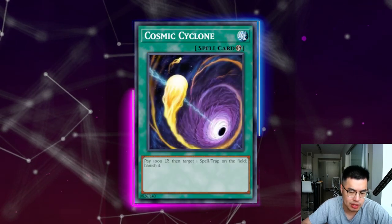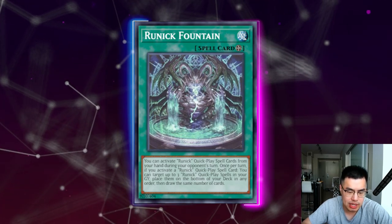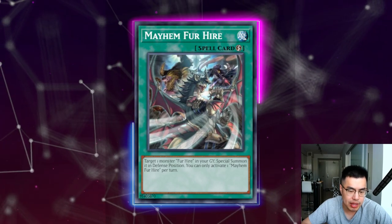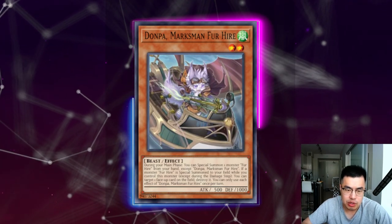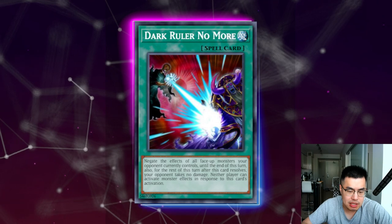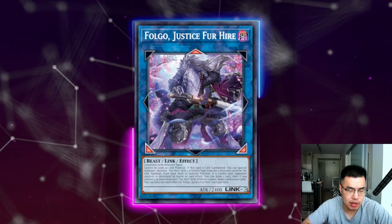Cosmic Cyclone is just such a solid card against this deck. You do have to avoid Carrot being able to negate it, but being able to get rid of the Fountain by any means necessary is very nice. You can also bait out cards they have set in their back row — for example Mayhem for Hire — if they don't have a way to use Rex and have Mayhem set as a backup plan, you could Cosmic Cyclone it, forcing them to chain it, and then they won't get the effect of Donpa because that's a trigger effect requiring them to special summon a Fur Hire. Dark Ruler of course is one of the most solid cards against these Sprite-engine-oriented decks, negating Sprite Carrot, Sprite Red, and in this case also negating Rough Valley which negates monster effects, negating Donpa which pops, and negating Fogo which allows them to draw cards and gain a lot of value.